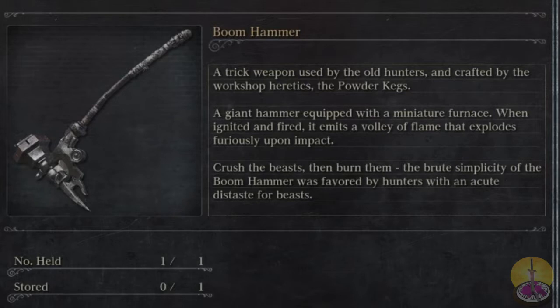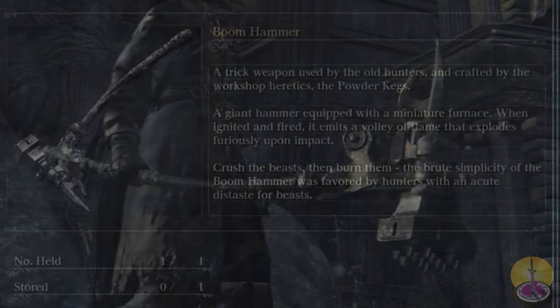So, about that — I like that they worded it 'a miniature furnace.' What's a furnace powered by? Probably blood, if I had to guess. How does that work? Because I don't have too many questions, right? But enough of that, let's take a look at it visually.